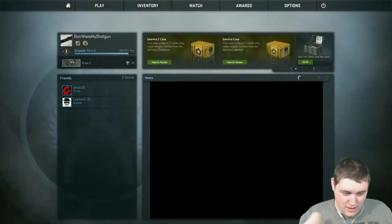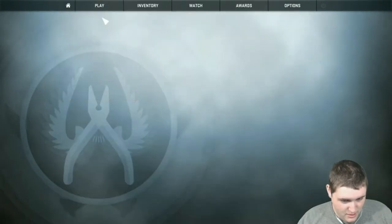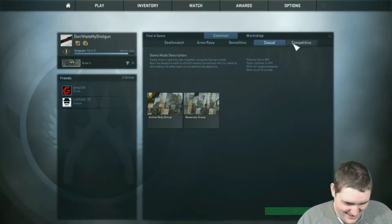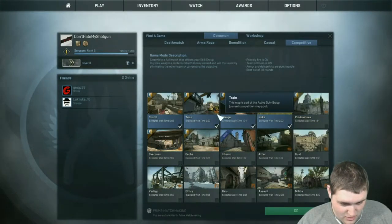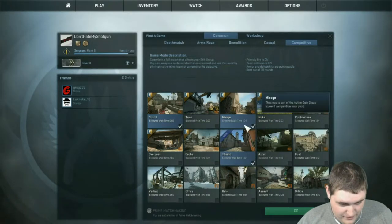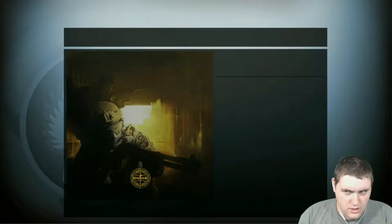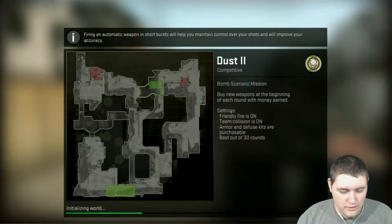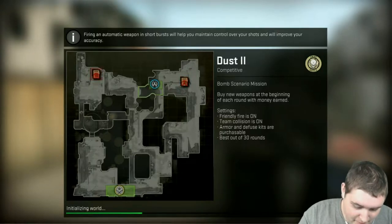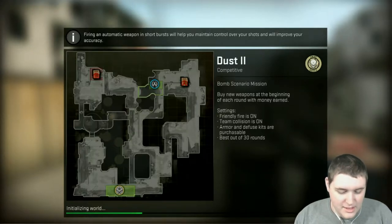So the question is, what map do I try to go for here? Because I think I should pick a map that I really know well. So no cache, no overpass, no cobble, no nuke, no train. I guess we can queue for any of those, really. It's noticeably warm through the computer. It's Dust — not what I was hoping for, but it'll do, I guess. This keyboard is so tiny. Like, the keyboard top to bottom is the length of my middle finger. These keys are microscopic.